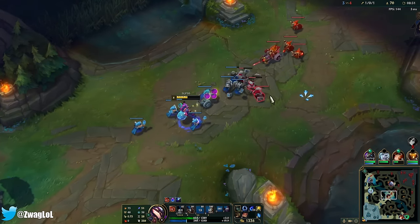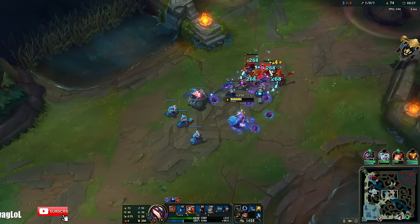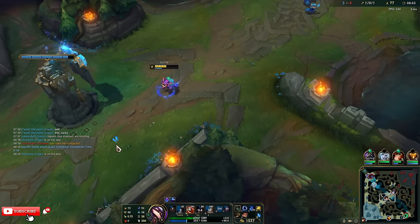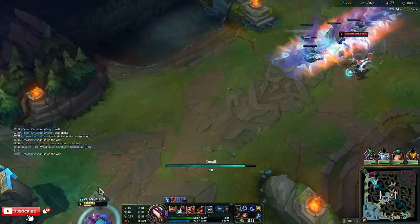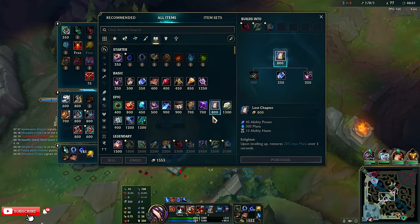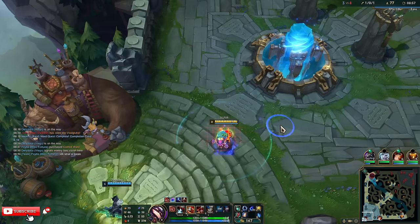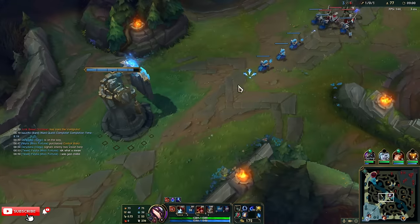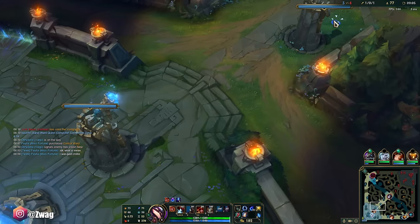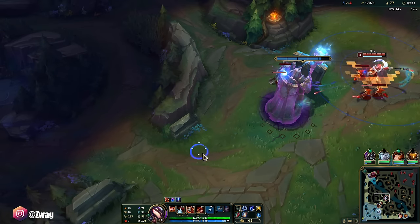I have a little bit of time to push. Flashed over his fear — he's going to maybe come stop my base now. I use a lot of mana; I have Tear. I lost Lost Chapter... hold on, Boots — I'll grab them. Need to get to lane faster. Now I have a good amount of haste, and I shouldn't run out of mana as fast even though I got more haste, just because I have Lost Chapter. I still have blue buff for a bit.